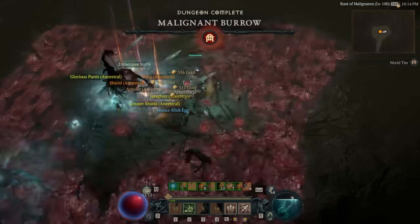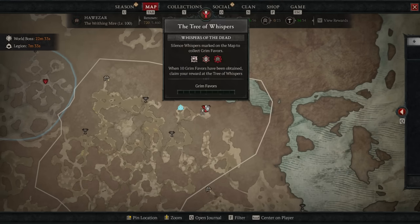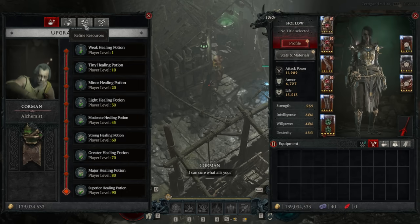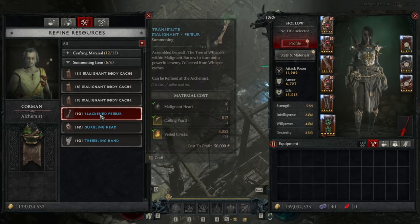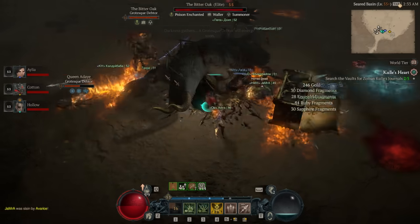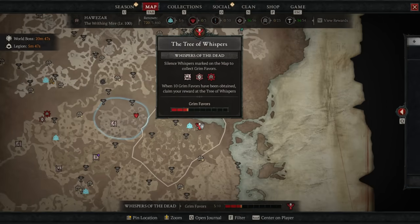To summon Durial you also need mucus slick eggs, which come from Varshan. Varshan summons require one of four materials: the hands, the heads, the hearts, and the bones. The primary resource for these is completing whispers of the dead — every 10 grim favours you claim a reward which randomly drops different body parts. At any alchemist in town you can go to the refine resources tab and under summoning items use different caches to RNG-spawn body parts, or spend hearts to get any of the specific other three parts you're missing. You can also get extra parts from debtor enemies that spawn after things like vault clears or world boss kills.